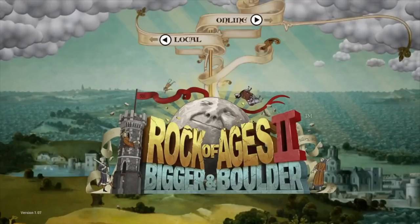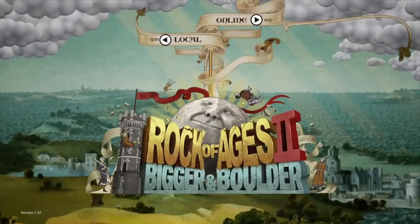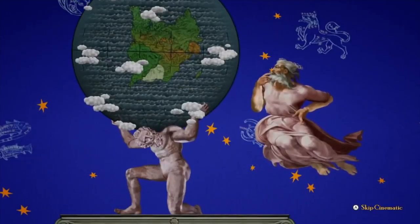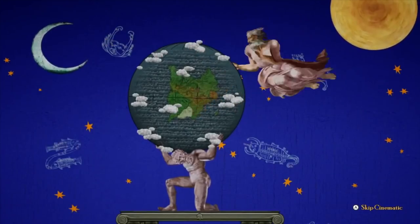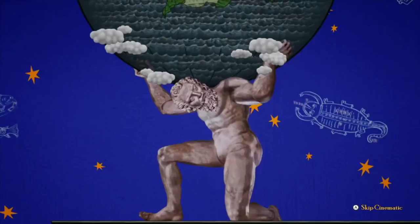Hey guys, what's up? It's 8-Bit Eric and today we're going to talk about a weird Sega game on the Nintendo Switch. It's called Rock of Ages 2, Bigger and Bolder — pun intended. It looked really wacky. I just needed to see what the hell was going on with this game.